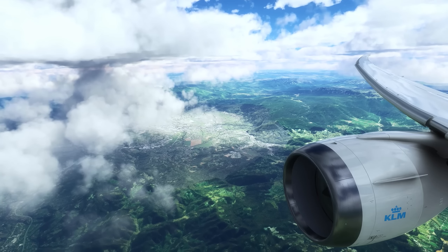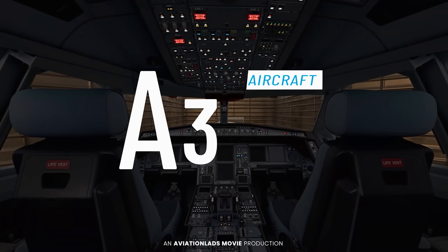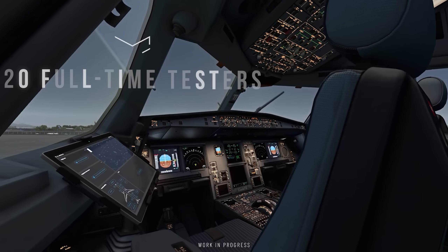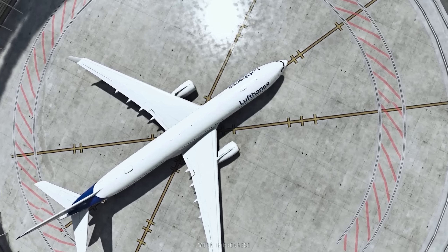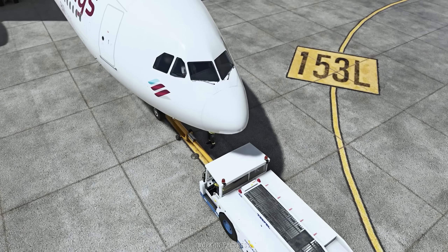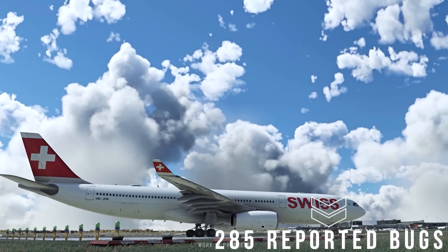Let's get right into the A330. Where is the first proper long haul for Microsoft Flight Simulator in relation to its development? Well, according to Aerosoft, the A330 is currently undergoing internal testing. The team have around 20 testers who are putting the aircraft through its paces. Here's where my concern regarding the initially stated Summer 2023 release comes in — the A330 has over 285 reported bugs and improvement requests on Aerosoft's development board.